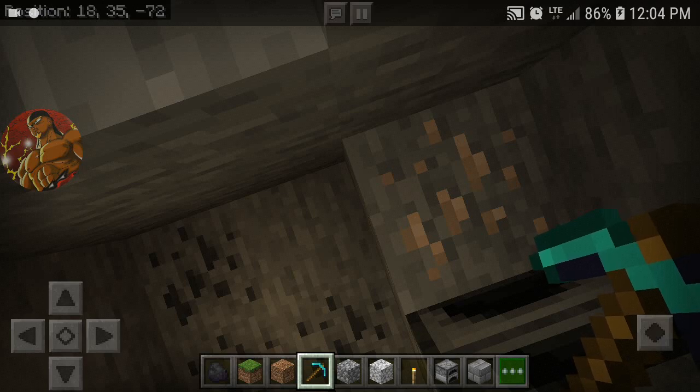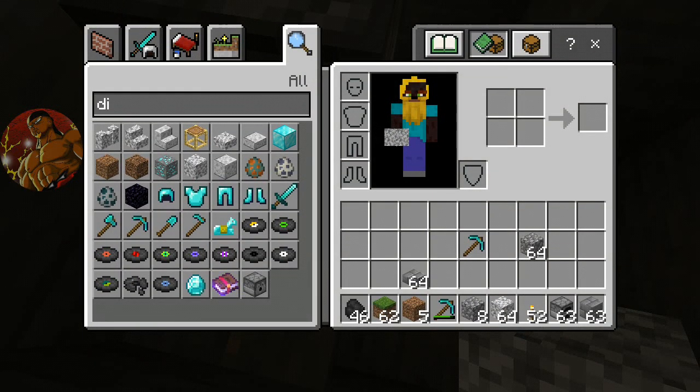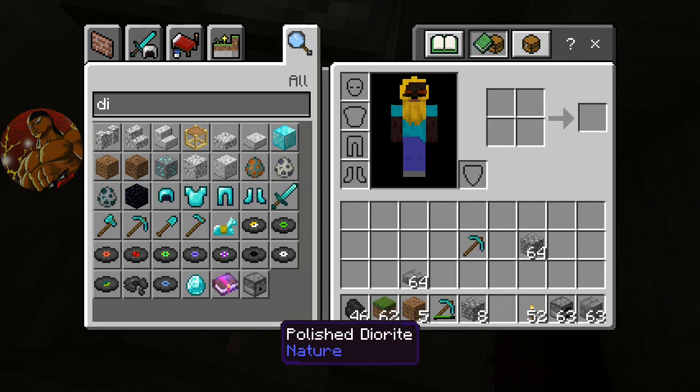I guess you can make Diorite stairs, but I don't know, man. I've never really seen a video on how to do that. Anyway, you can do it from your inventory — what you do is you do this, and it does that. You just tap it on the screen if you're doing it on mobile. It came back because I did that. I can also completely remove it by doing that.